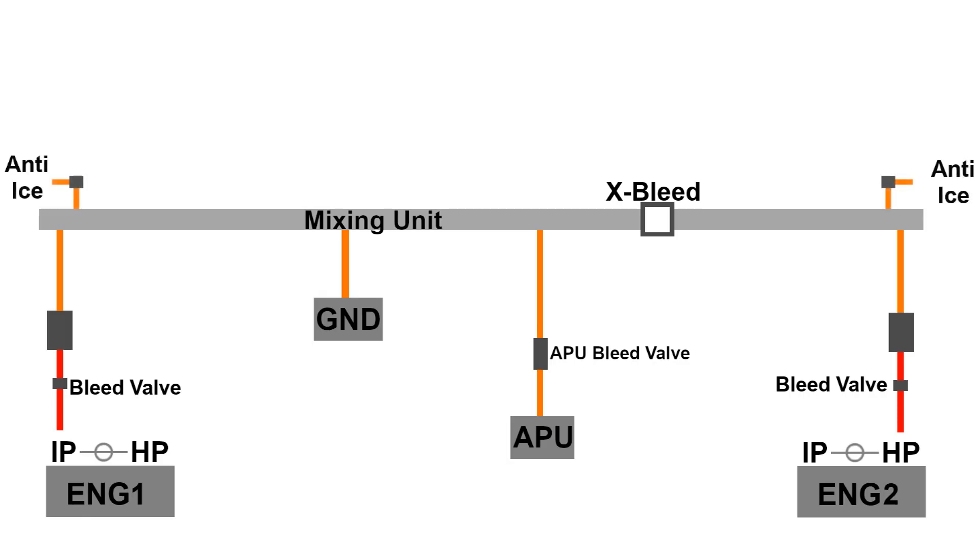Out of the mixing unit we have two valves that provide us with anti-ice. If you switch on the anti-ice on the aircraft, essentially what happens is you get very hot air out of the mixing unit, and that flows through the aircraft parts where you have selected the anti-ice system, which heats them up and melts the ice.